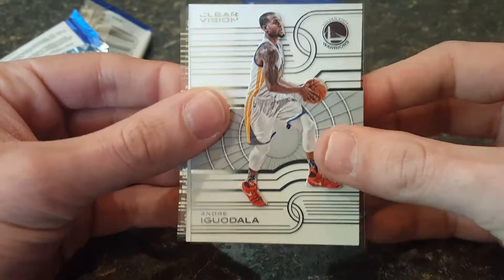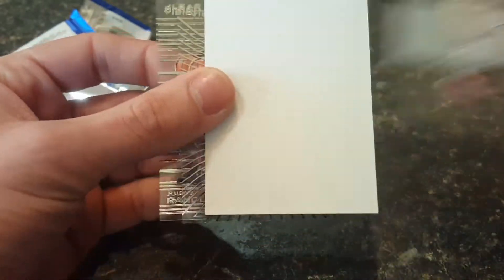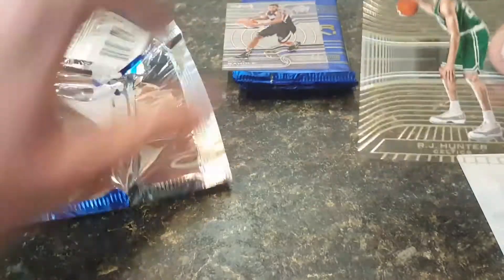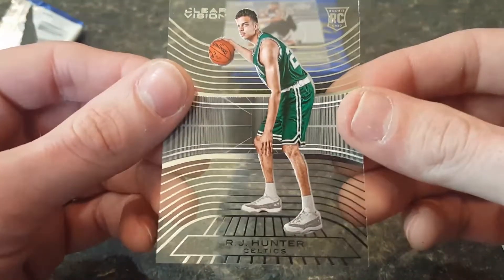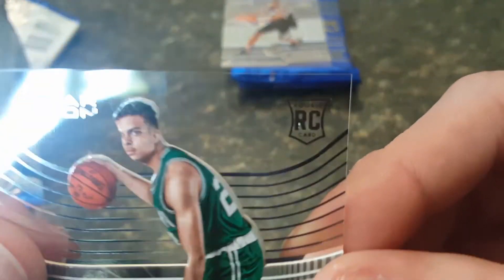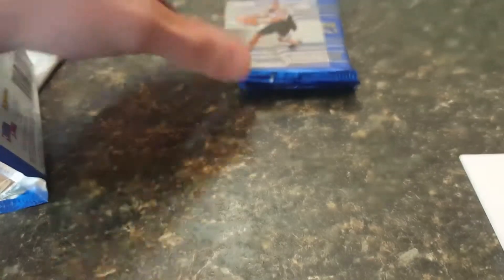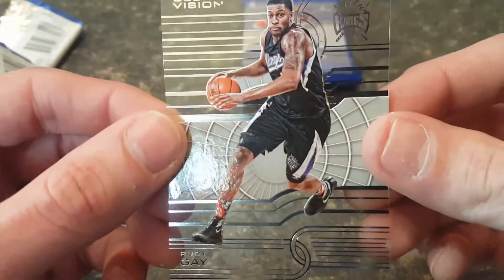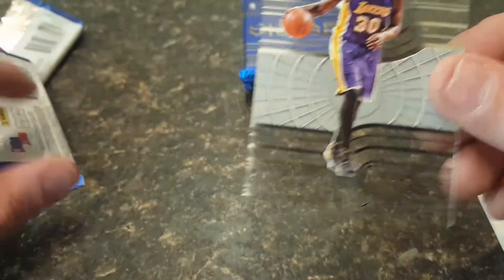We got an Andre Iguodala. We got an RJ Hunter rookie card — looks like his face is cut off, look at that. Got a Rudy Gay base card and a Julius Randle base card.